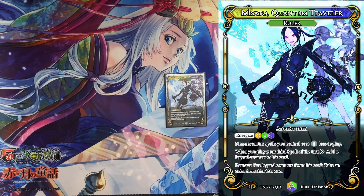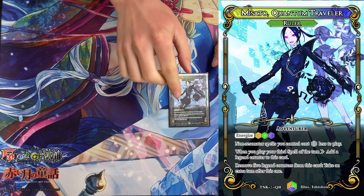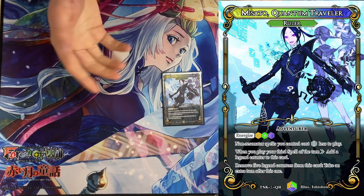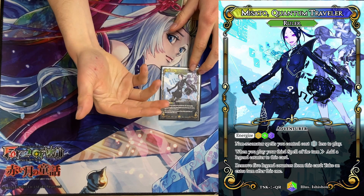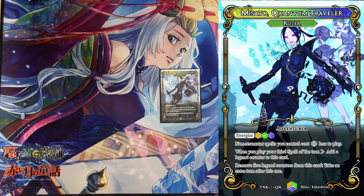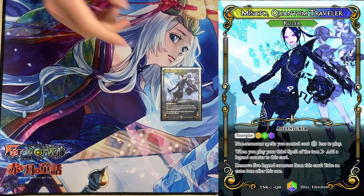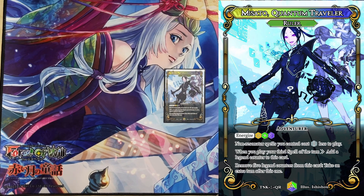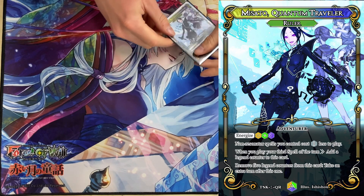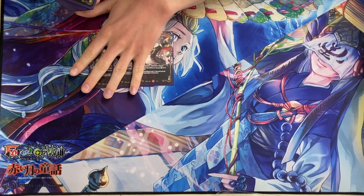Our ruler is Misato, and the only really relevant text is that all our non-resonator spells cost one less — that's kind of why the deck works. It's also pretty easy to get legend counters with her, because if we play three spell cards in a turn we get legend counters, and in this deck that's super easy to accomplish with a lot of zero mana spells. Her last ability takes an extra turn, which is cool, but I've genuinely never done it.